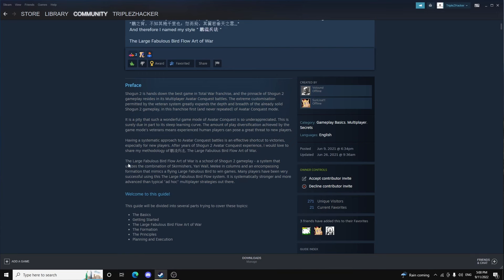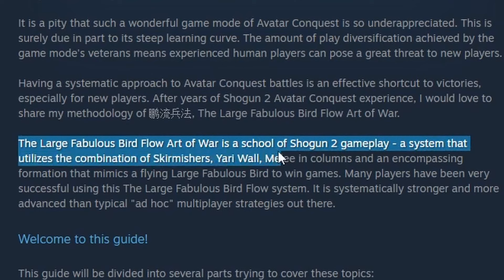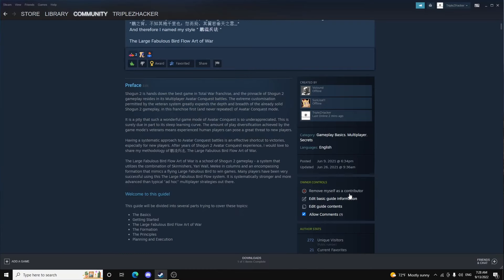The best summary of the entire system is here. The Large Fabulous Bird Flow Art of War is a school of Shogun 2 gameplay — a system that utilizes the combination of skirmishers, Yari wall, melee, and columns in an encompassing formation that mimics a large, fabulous bird to win games. As I was recording this, I noticed I got invited to be a contributor of this guide, which is fitting timing. I naturally accepted, even though I didn't contribute much directly, but it's an honor.